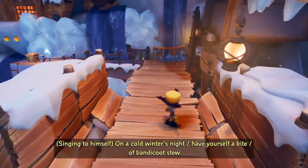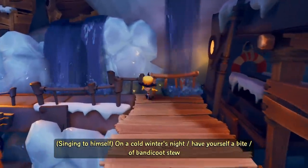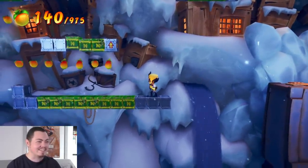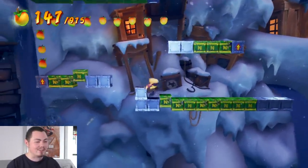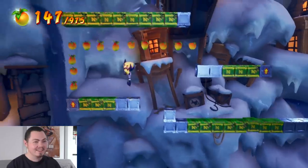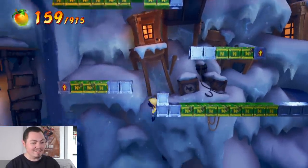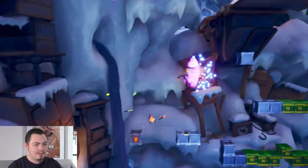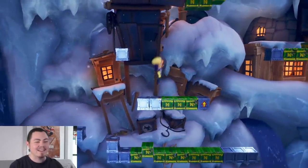On a cold winter's night, have yourself a bite, a bandicoot stew. This game has so much personality — I love it. Cortex starts singing to himself. How can you argue with that? That's how you do it — you just fail a bunch of times until you get a mask; it makes it way easier.